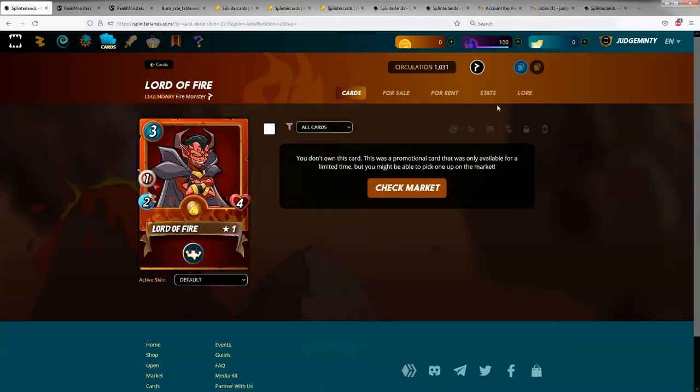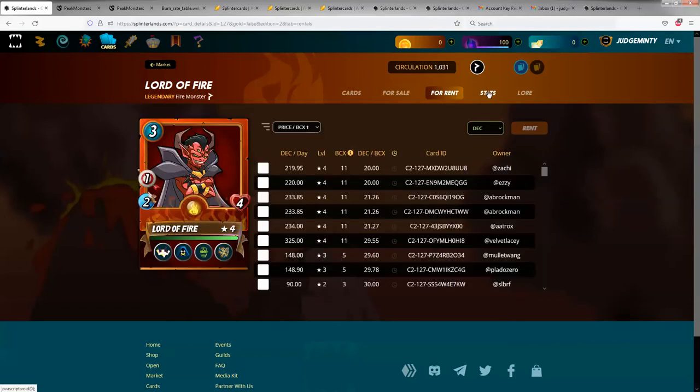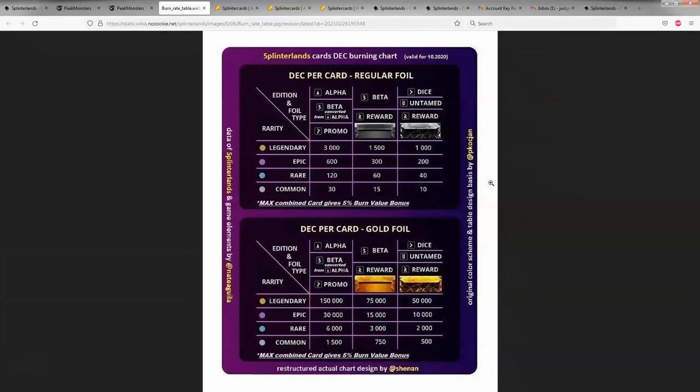So I don't own any Lords of Fire. He's very expensive for rents and stats. He's a promo card. The way you determine the collection power of a card is, if you own the card, it'll show you. There's a cheat sheet — I'll include a link at the bottom. It's the burn rate table. If you have a normal card from alpha, beta, or promo and it's legendary, it's worth 3,000 power; epic is 600 power, and so on. This is the set and this is the rarity.